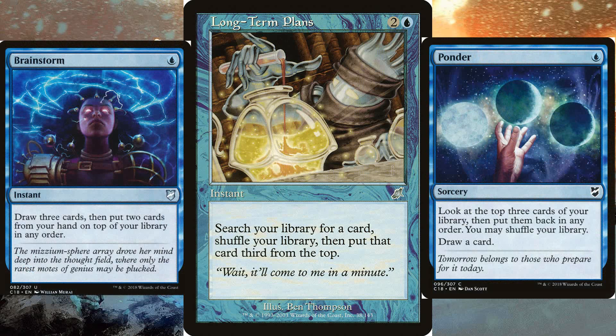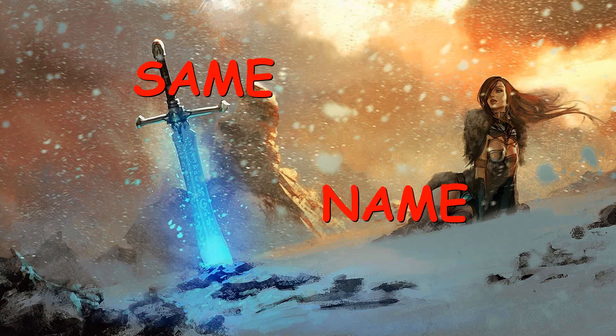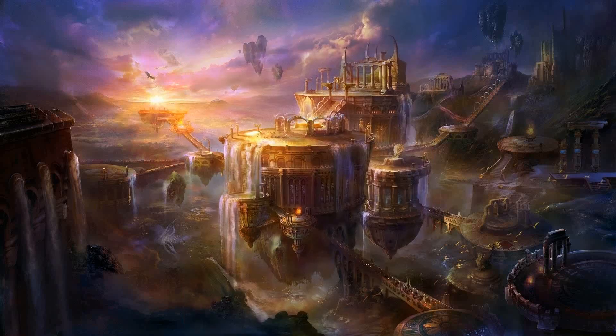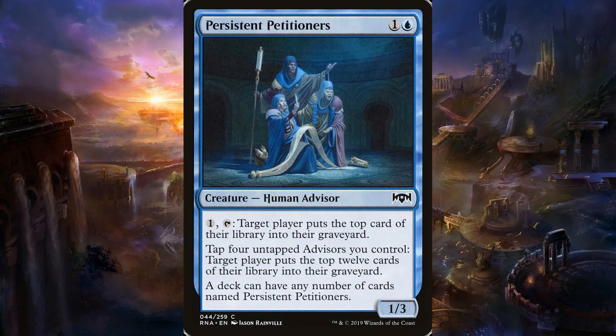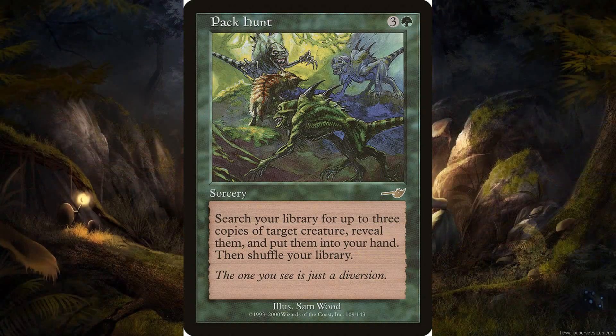This deck is also packed full of really fun cards that we never get to play in Commander — the reason being they use the words 'same name.' I'm talking about cards like Bifurcate, a rare out of Mercadian Masks, for one green and three colorless. It's a sorcery that says search your library for a copy of target creature card in play and put that card into play — so you search for a Persistent Petitioners. Much like that card, there's Pack Hunt, same casting cost, which searches your library for up to three copies of target creature, reveals them, and puts them into your hand.